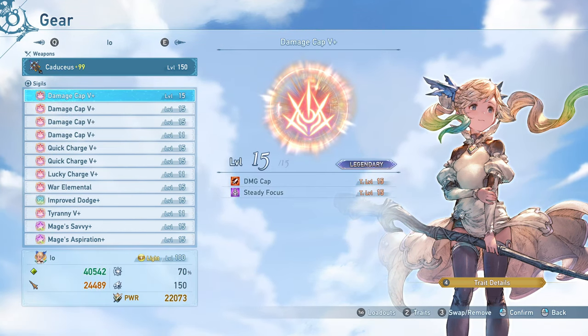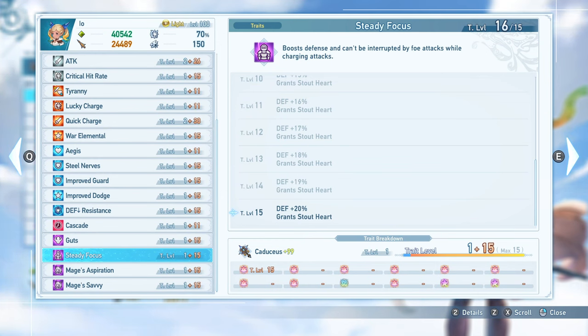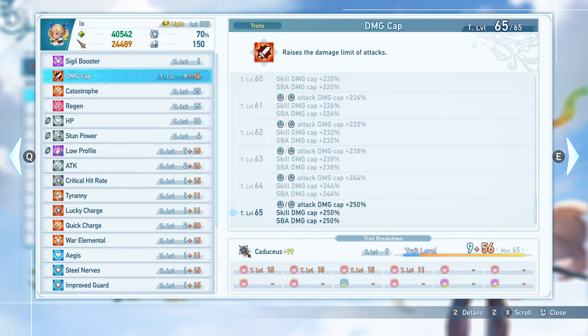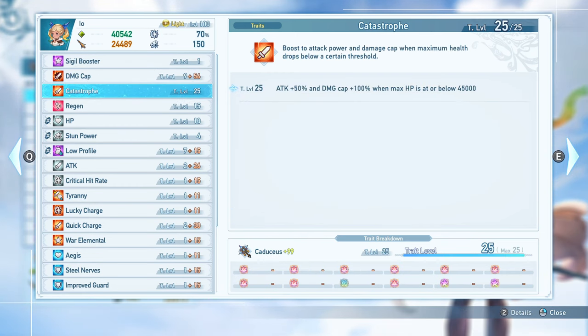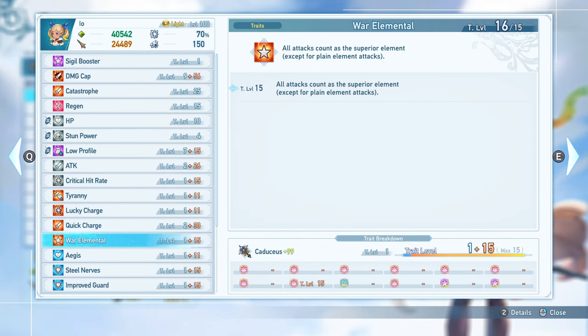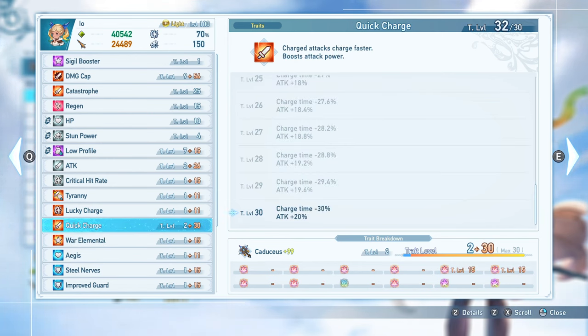For Sigils, make sure you have some source of Stout Heart, either from Steady Focus or from the Stout Heart Sigil in Sierra's shop. The standard endgame rules apply regarding maxing out your damage cap and hitting that cap consistently. Apart from that, we cap our Crit with Lucky Charge, and we slot in War Elemental when we need, and max out Quick Charge with 2 Sigil slots. If your Sigil combinations allow, any extra slots you have should go to supplementary damage or defensives if you want them.